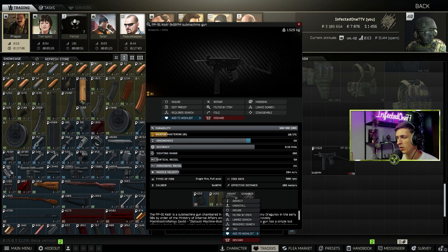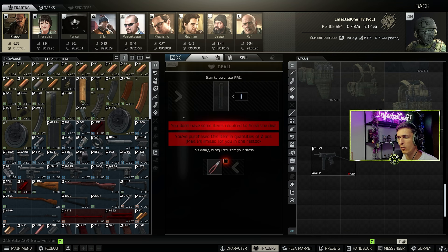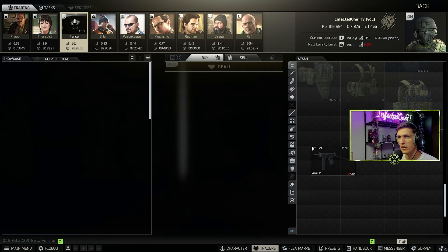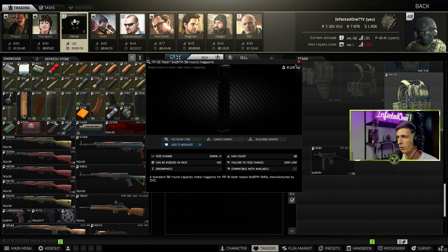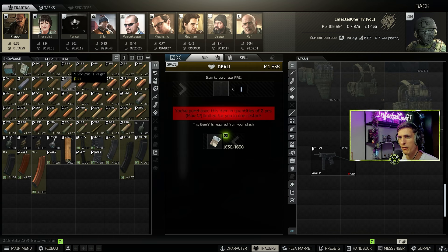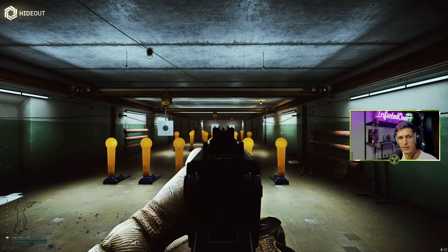You get a 30-rounder with the Kedr, but you cannot buy any other 30-rounder unless you do a pliers barter. You only have the option to buy the 20-round mag from Prapor. But there's a little trick — it's called Fence, kind of underrated. He sells 30-rounders almost all the time because it's a scav gun. So without further ado, I'm gonna demonstrate why this gun is actually good.